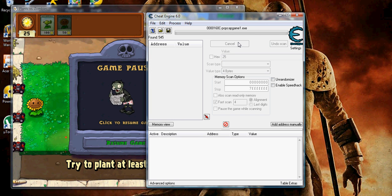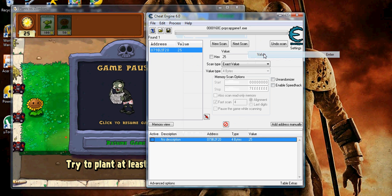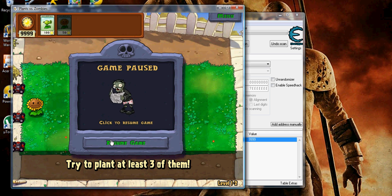Then click the result and it will come down to the list. Right-click, go to Change Record Value, and I think it can go up to about this much. If you pick up any sun power and it's any more than this limit, it just comes back down. So just click OK, and now you'll have however much you put in.